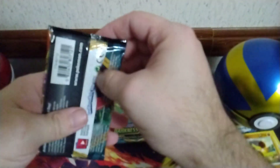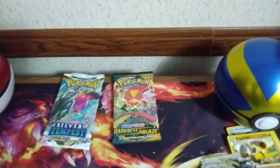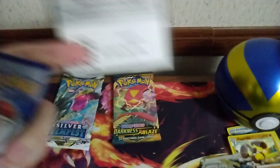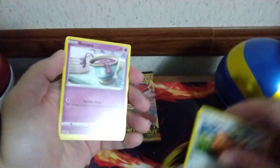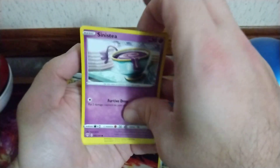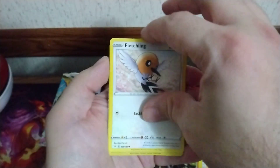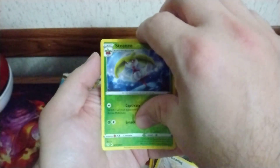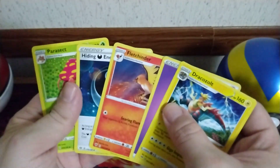Let's start this Ablaze pack. We got Misty, Phoebe, Postman, Fletchling, a Diancie Reverse, and a Dracozolt Non-Holo.